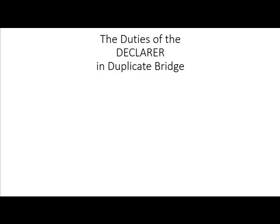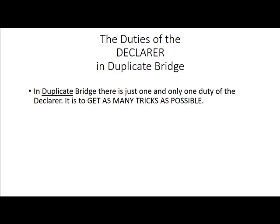But if you want to advance a little bit more and take the game a little more seriously, you'll want to join a bridge club. Invariably bridge clubs play a variant called duplicate bridge, and it may surprise you that because of the different scoring of duplicate bridge, the duty of the declarer is different — it is not getting the contract. In duplicate bridge there is one and only one duty for the declarer: get as many tricks as possible.